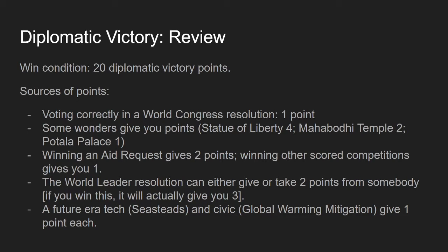The next victory type is the diplomatic victory. The win condition is simple: you accumulate 20 diplomatic victory points throughout the game. There are many ways to get them. A really important one is voting correctly in World Congress resolutions — every normal resolution gives you one point if you pick the option that ends up winning. There are also wonders that give you points.